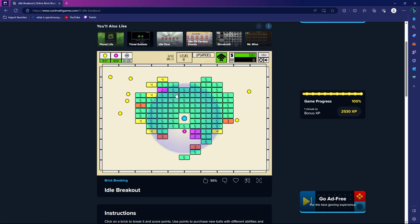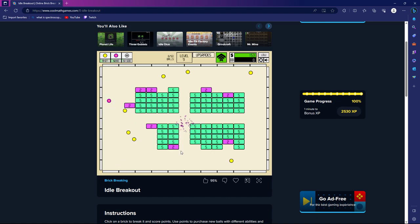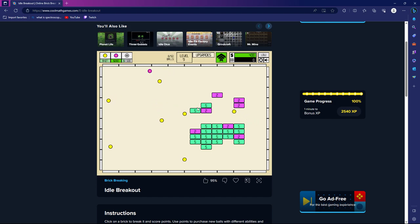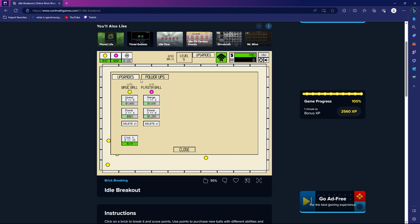I just upgraded the speed a whole bunch on those yellow balls and now they're moving a lot faster and hitting a lot more. I can upgrade the power of them as well and the power of my click. Now I can break up to 10-power bricks, and later in the game you get up to like the thousands.